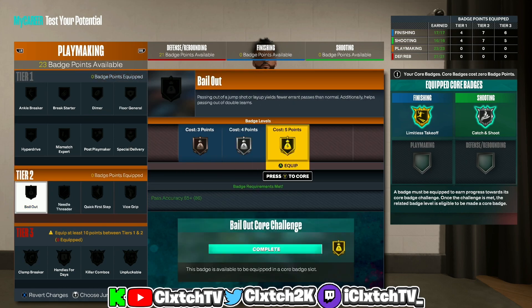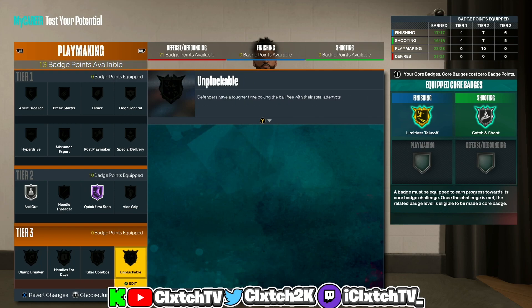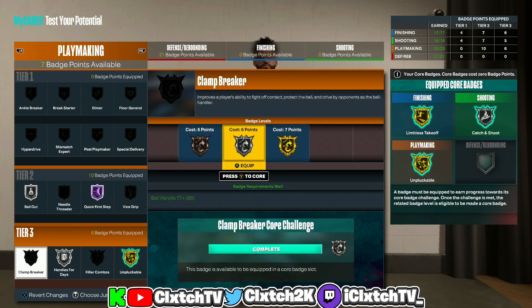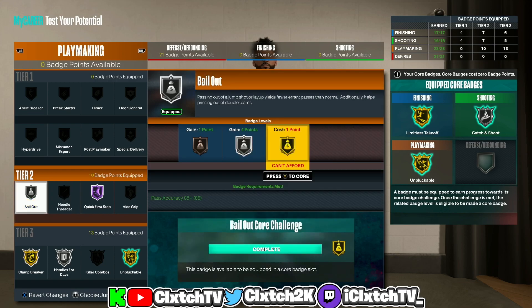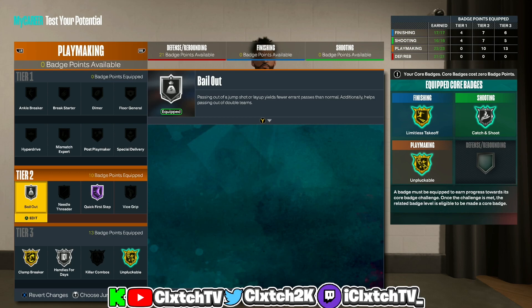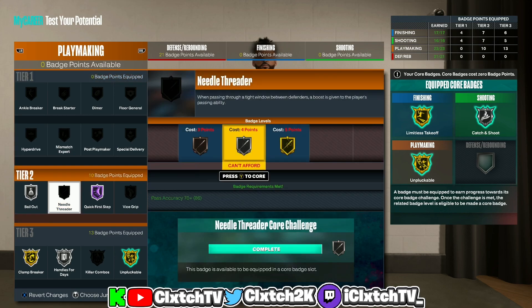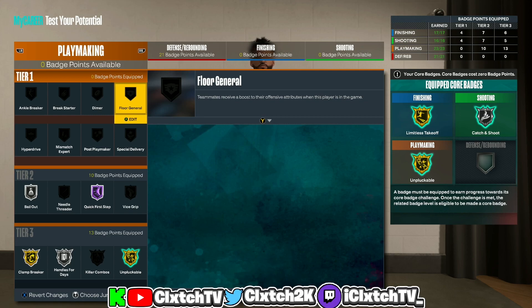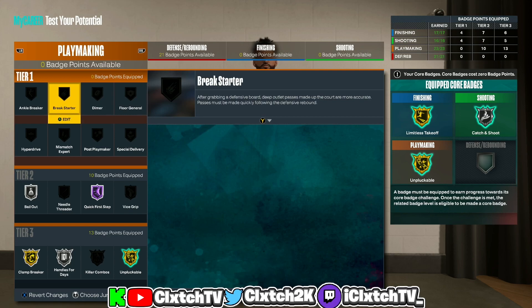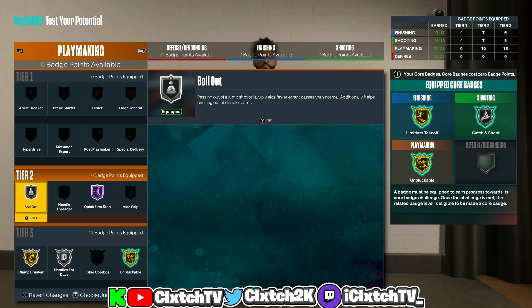Moving on to playmaking — definitely want to get bailout and hall of fame quick first step. Get bailout to silver. You definitely want unpluckable, handles for days, and clamp breaker. We do have gold bailout on this build — I'd personally recommend adding one extra badge to at least get gold bailout. If you want to double core playmaking and double core clamp breaker, you can run needle threader and dimer. The options are endless — at the bare minimum try to add one extra badge for the gold bailout.